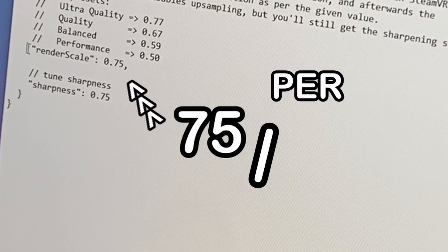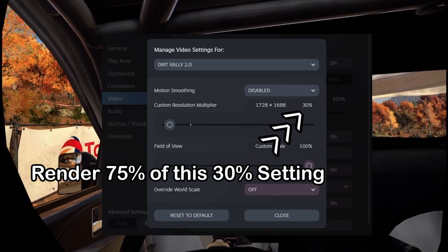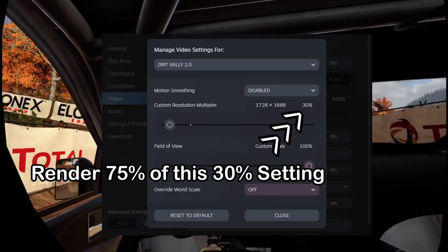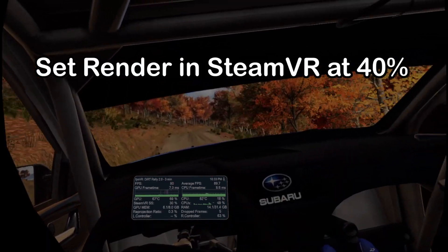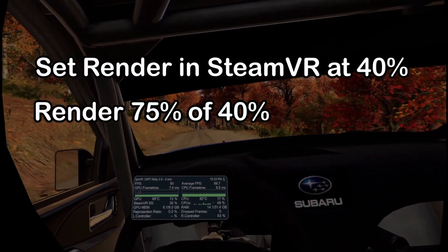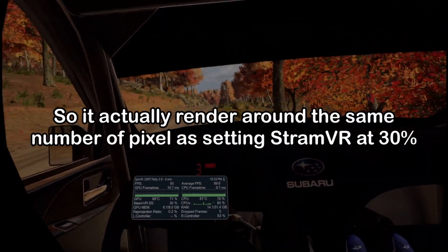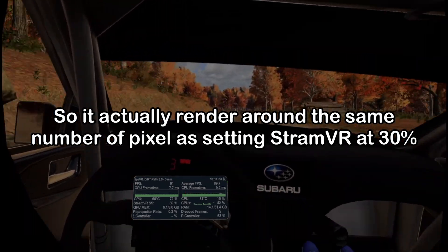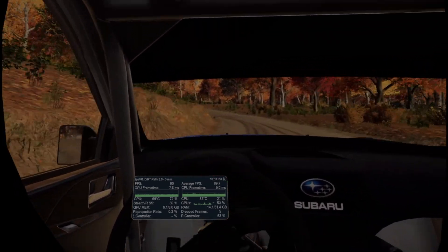As you can see in the config file, the render resolution is set to 0.75, so it renders only 75% of your SteamVR resolution setting. For example, if you set your render resolution in SteamVR to 40%, this mod will actually render 75% of that, which equals 30% SteamVR. So basically, the performance of the mod at 40% SteamVR should be the same as running no mod at 30% SteamVR.